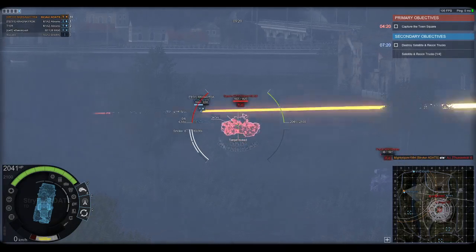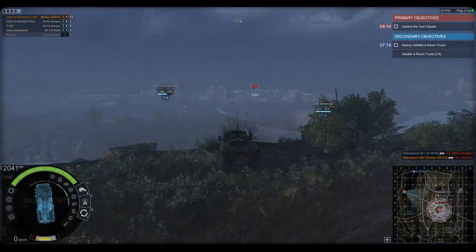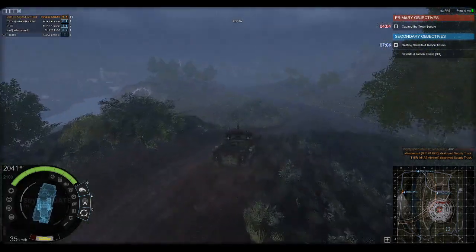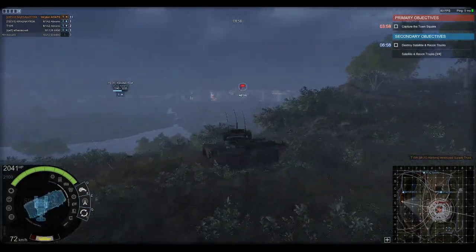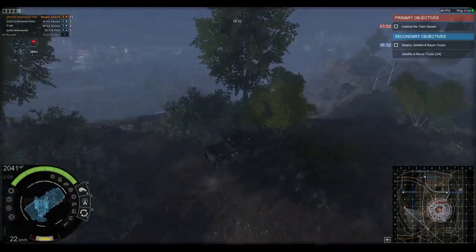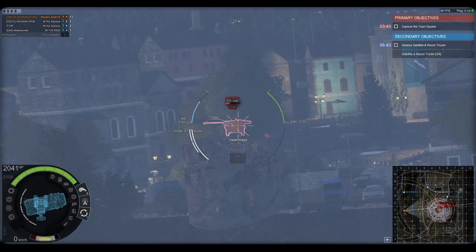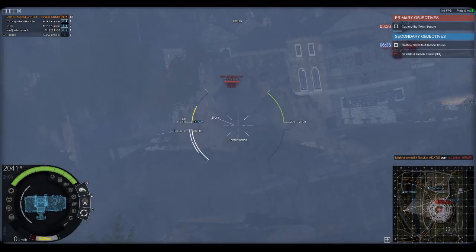The US Army also evaluated the ADATS turret for the Forward Area Air Defense competition. The program was under the designation MIM-146, named after the missile. It was planned to mount the ADATS system on an M2 Bradley chassis; however, the program was canceled in the early 90s after the end of the Cold War. Taiwan and Greece also looked at possibly using the ADATS turret, but that never came to fruition.